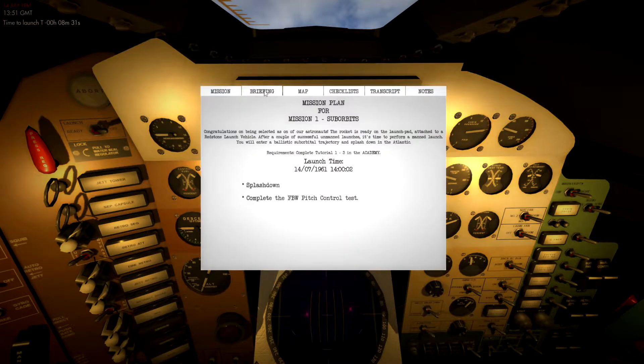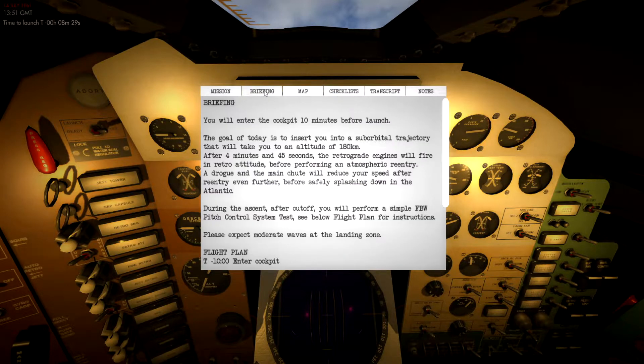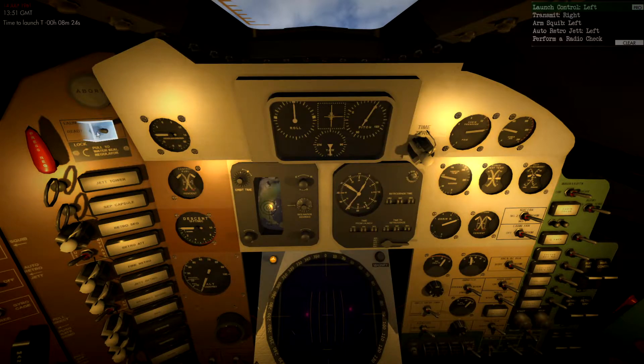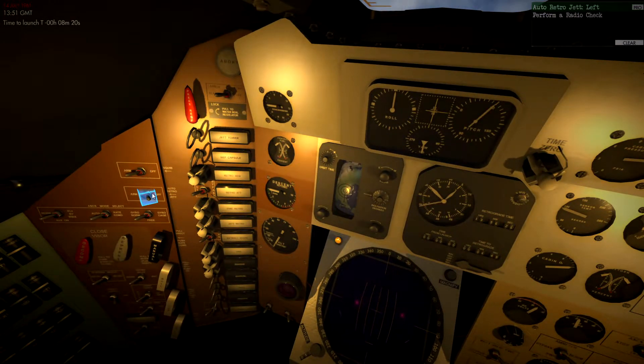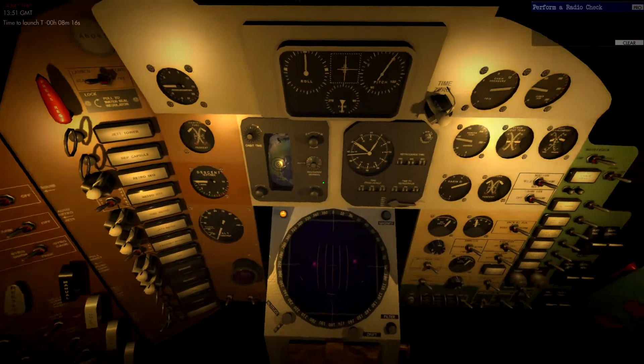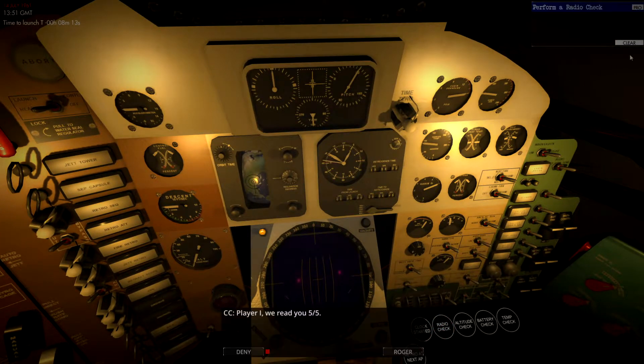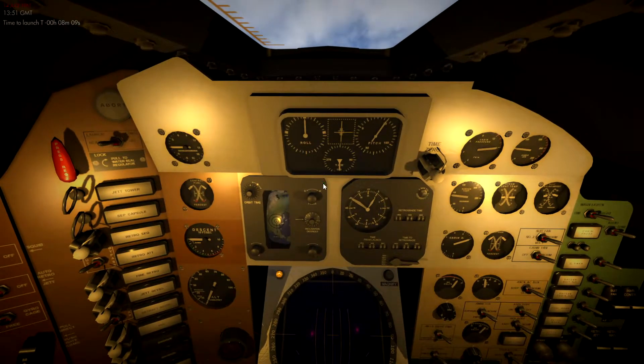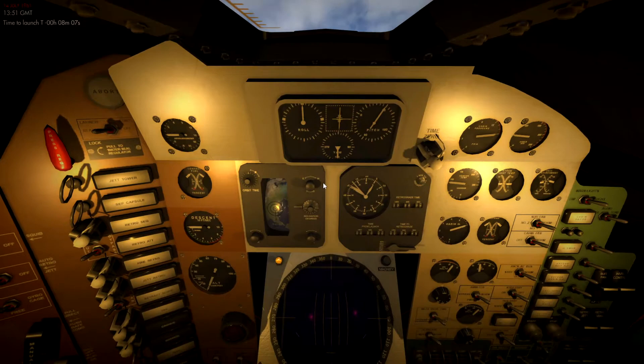We're going to go over to our checklists and run the final checks. Launch control ready, squibs to arm, auto retro jettison armed, and perform a radio check. There we go — we can clear that checklist. There are eight minutes to launch, but you can speed up the time in this simulator, so we'll do that now.